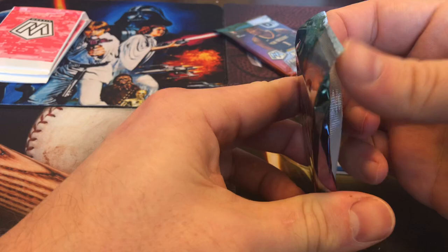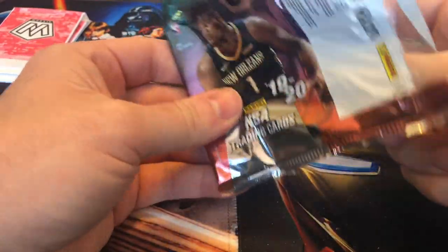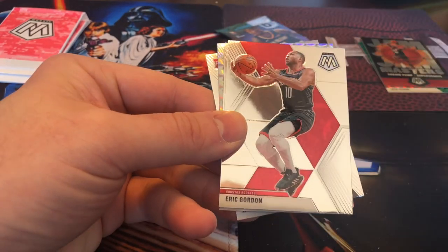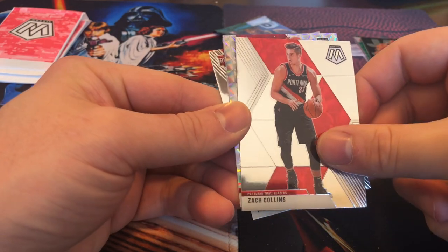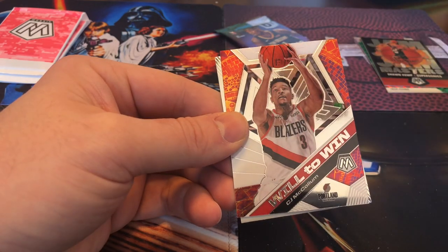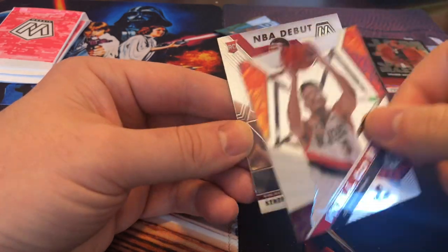Two more packs. It's looking like it's going to be an unsuccessful Zion run, but hey. Got this pack and the following pack in our pink camos, so can we hit a Zion? CJ McCollum Will to Win and Kendrick Nunn on the back — NBA debut insert.